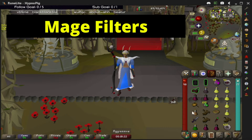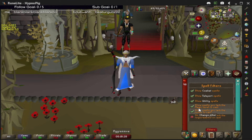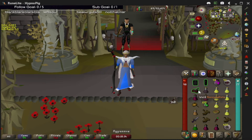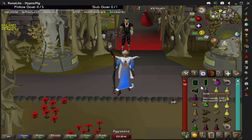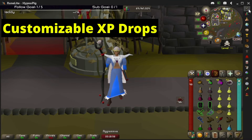A quick tip for those who do corner gear switches: you might want to go to your magic spell book and uncheck these three filters. What this does is centralize your spells around your gear, so when you go for a mage switch or a range switch, your surge will be right there. I only recommend this if you do corner switches.